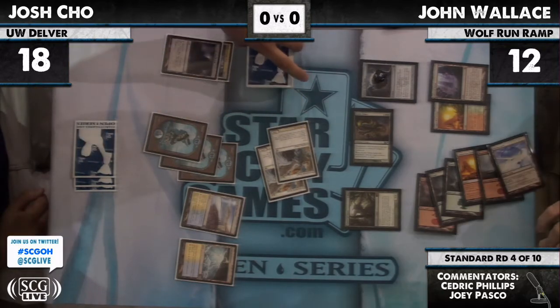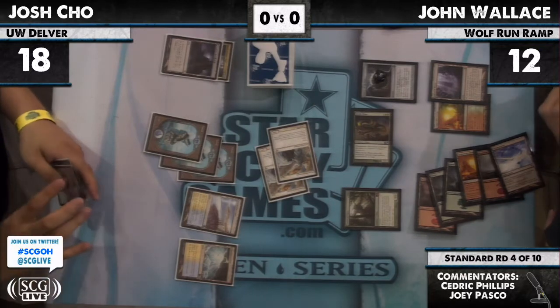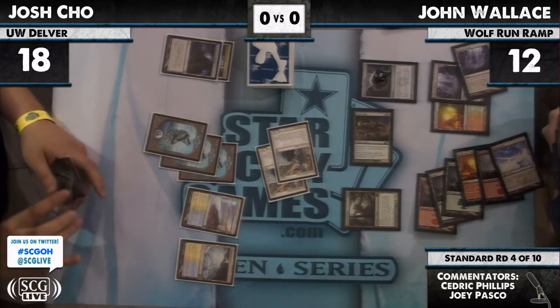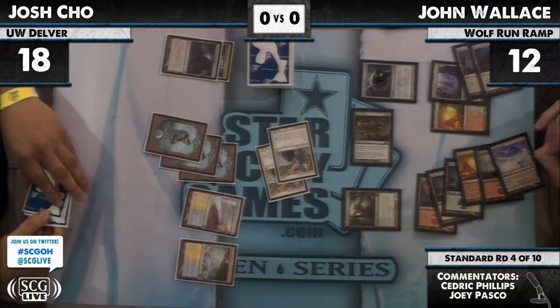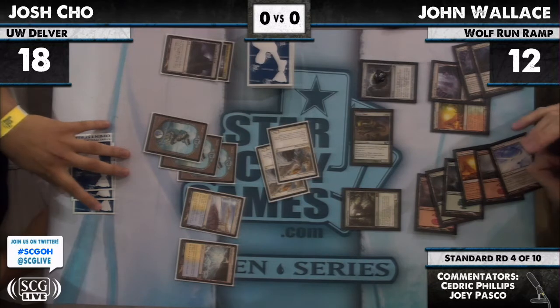It's gonna resolve. If the Restoration Angels have Sword of Peace and Famine, which I'm pretty sure they do, John's been careful to leave Inkmoth Nexus up and not take a hit from it. Looks like he gets a Nexus as one of his lands, and a Kessig Wolf Run as the second.